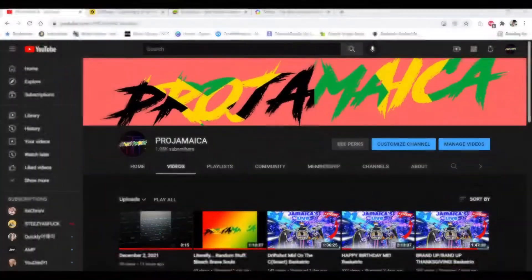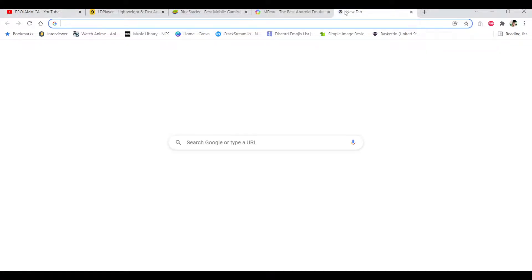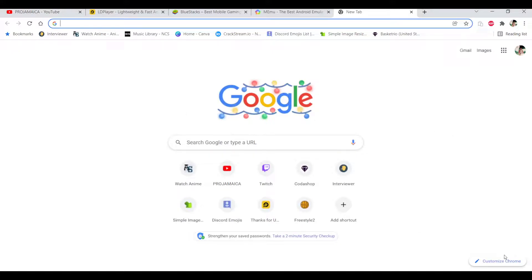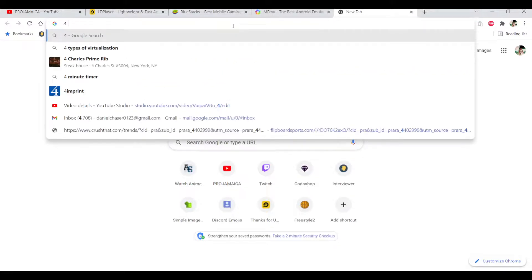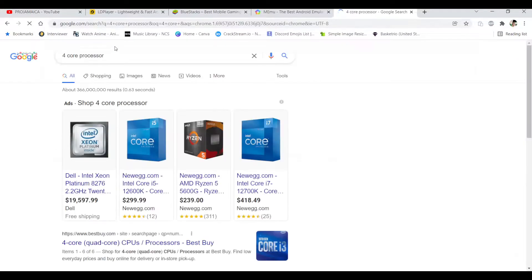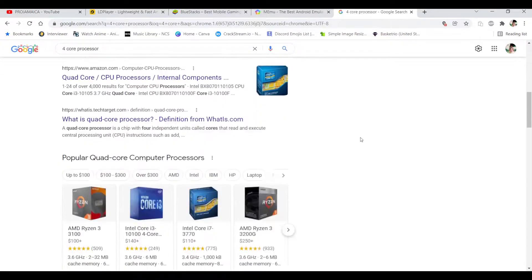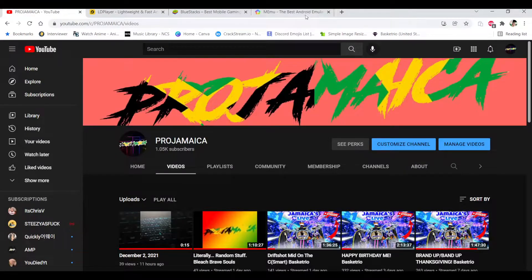Before I start recommending emulators, first of all you gotta make sure your PC is right. Even though you might have some of the steps done to play mobile games on PC, you're still gonna need a PC with at least four cores — a four-core processor with six to eight threads — to be able to run the game comfortably and smoothly. Otherwise you'll get hiccups, your game will crash a lot, and you won't have a good gaming experience.